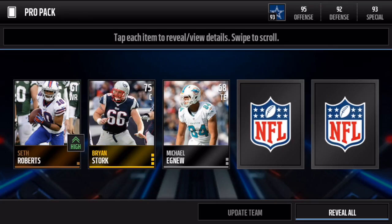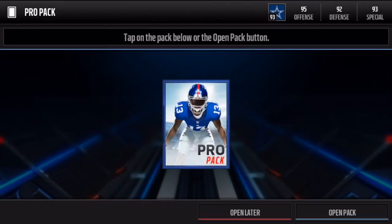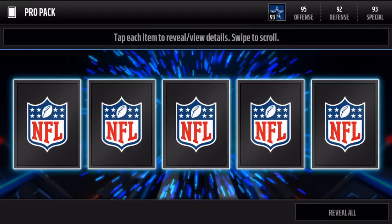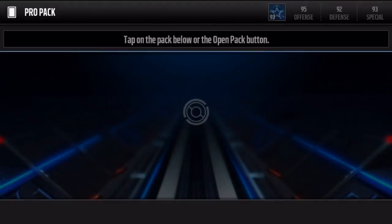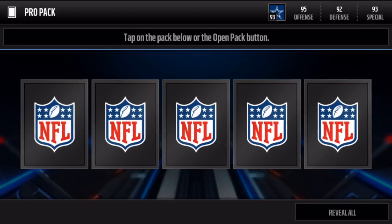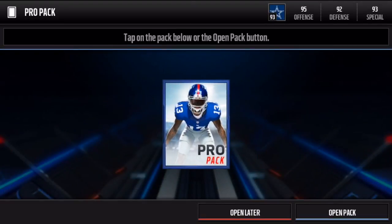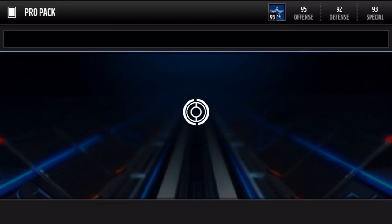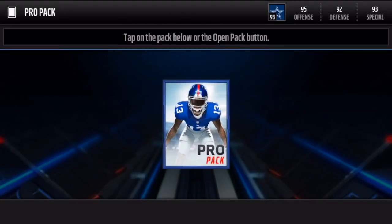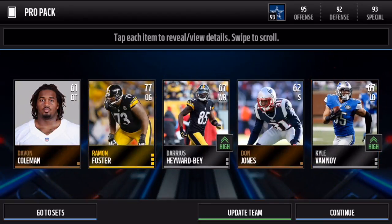That was an updated team card, not an elite. So that was our third pack. Let's hop into this fourth pack on Madden Mobile and we get another gold. As we go into the fifth pack, we've pulled four golds and a fifth gold. I'm not too sure if we're going to pull an elite in these 10 packs, but I am very optimistic. We get another gold player - we could even pull like an 83 or above - but we get a 77 overall.